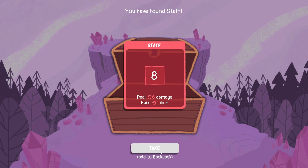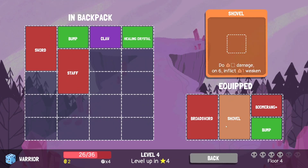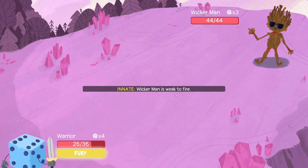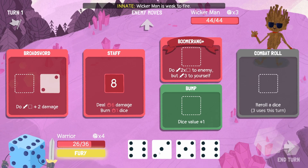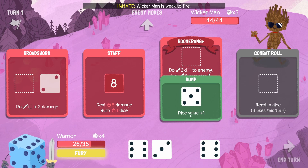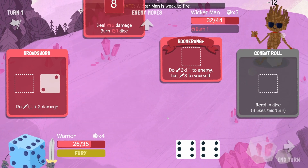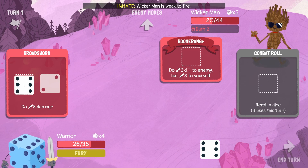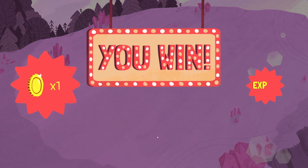So the staff does fire damage — takes eight but can do quite a bit of fire damage. We heal up here. I'm going to take out the shovel and put the staff in, because the Wicker Man is weak to fire. So if we can try and burn him down with that we'll be in a good spot. We go bump, then fury — done loads of damage: eight damage, 12 damage. See ya — that's as easy as that. Turn one KO.